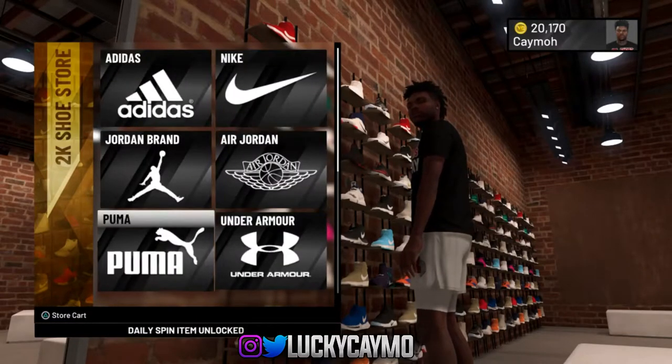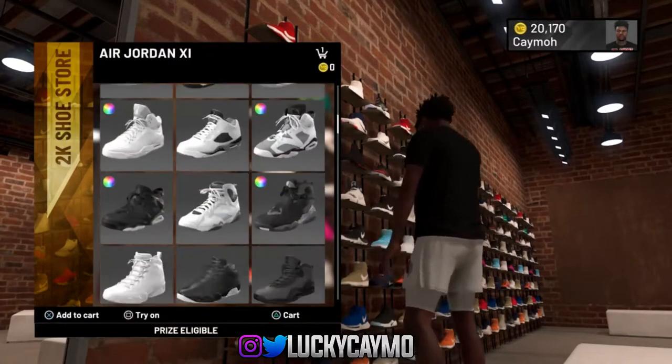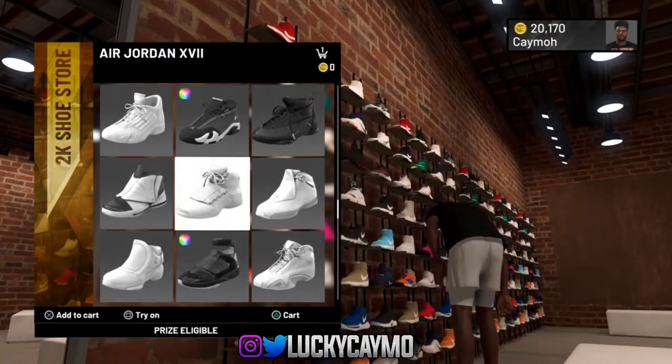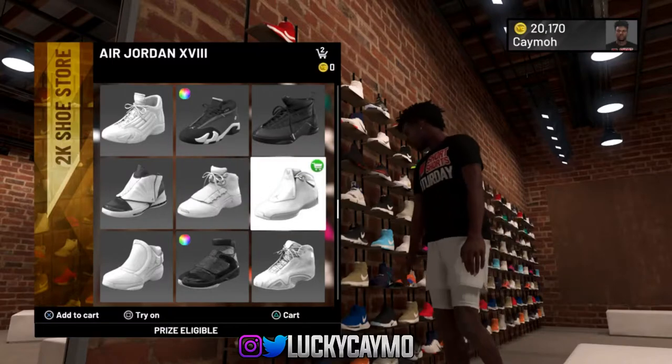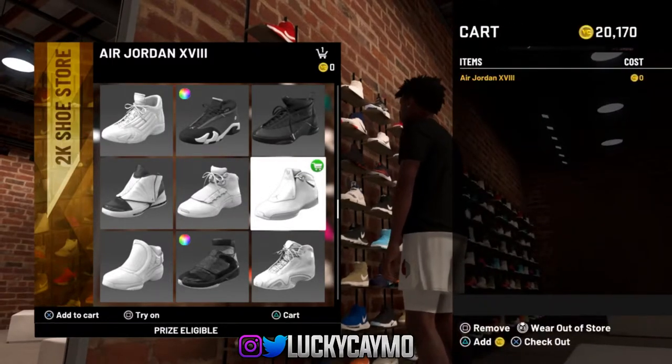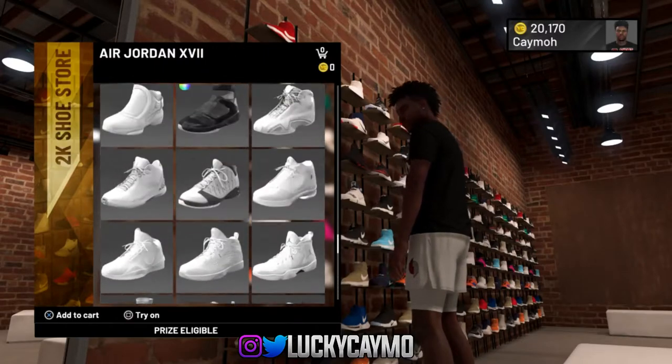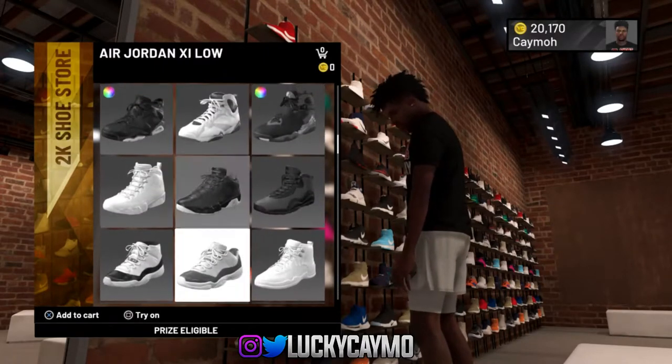Anyway, I'll be showing you guys how to get a free pair of shoes. Basically, all I did was I played a MyCareer game, and then I went to go spin the wheel, and I got a free 2K shoe item. Go into the 2K store and go to whatever free shoe you get. I got one for NBA game.